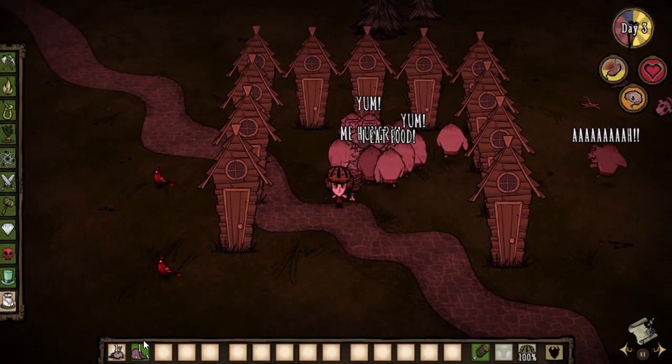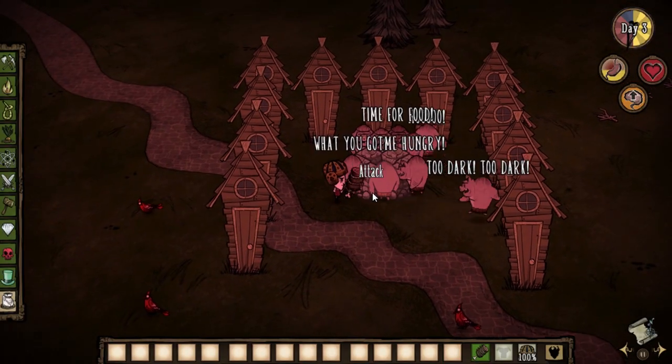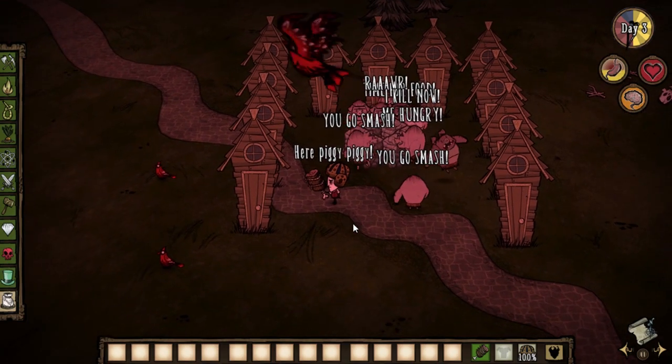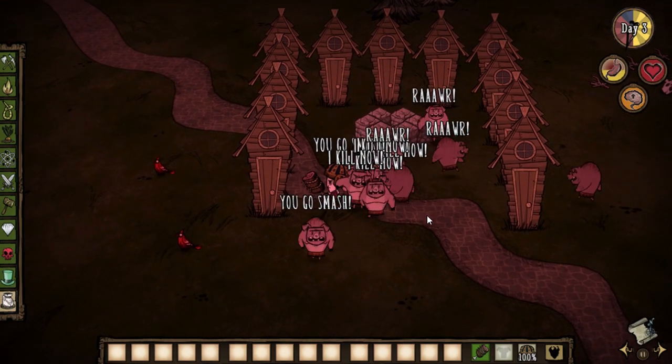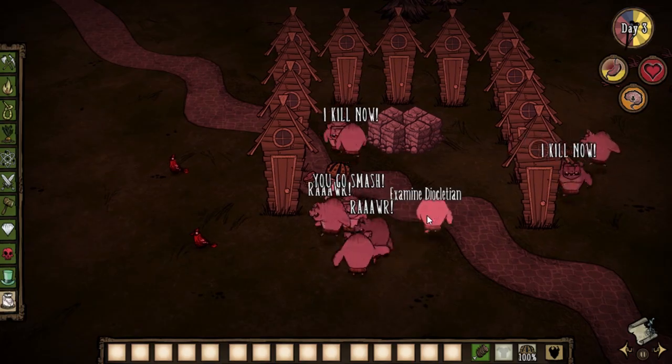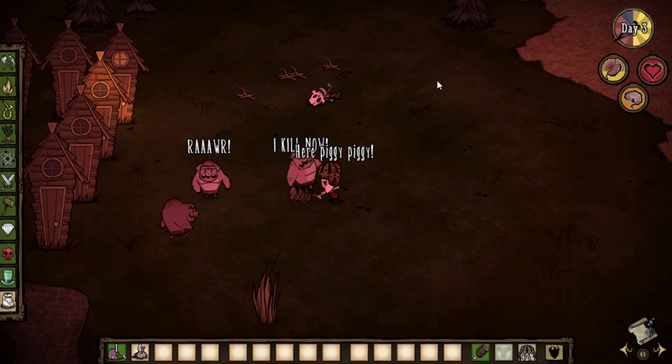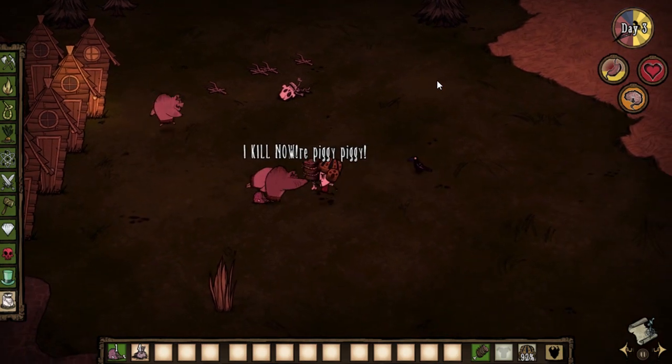Once you feel like you have built enough pig houses, feed 2 pigs pigskin or meat, and then get them to attack the rest of the pigs. This will start World War 3, and you will get 3 pigskin and meat once they are all done killing each other. Bonus points if you kill the pigs that survived.